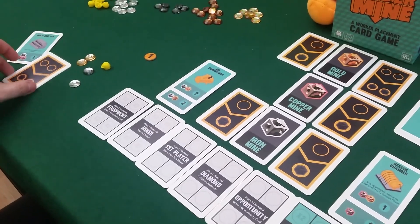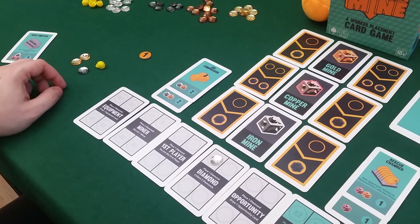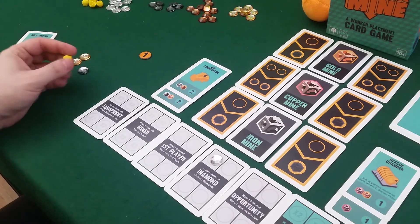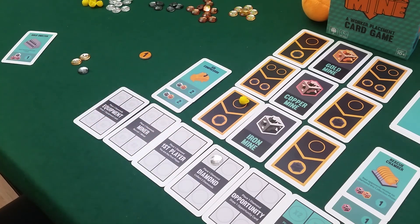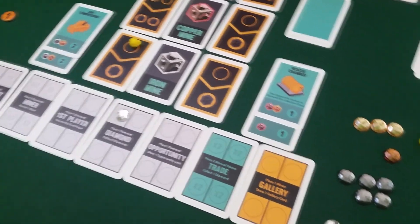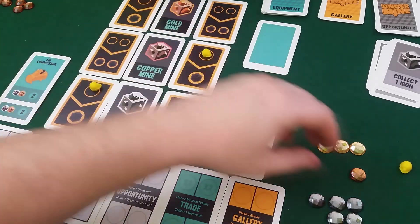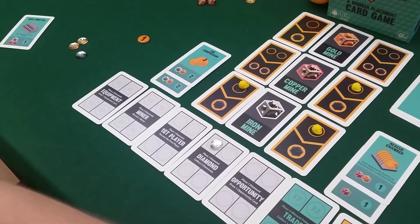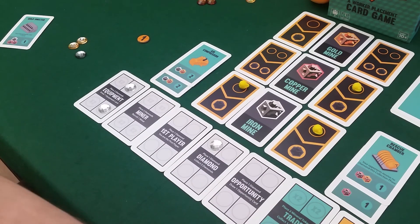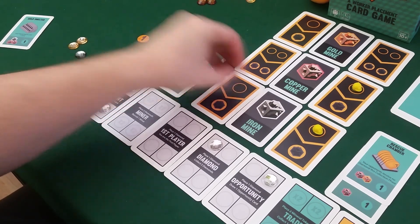My turn again. I'll play my gallery card but can't use it this round. I invest in more diamonds. My worker gets an iron. Draco sends one worker for copper and one for iron, and invests in getting another equipment card and two diamonds. He also draws another opportunity card. Collection: my worker brings an iron, and the investment gives me two diamonds.